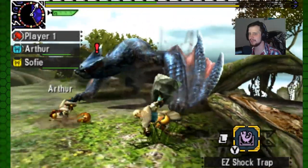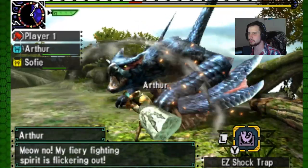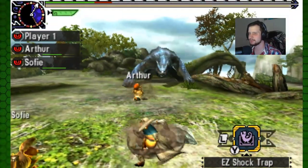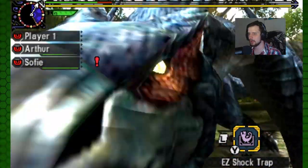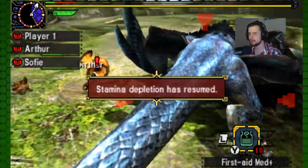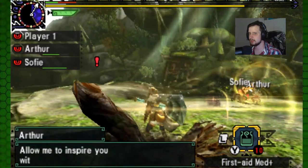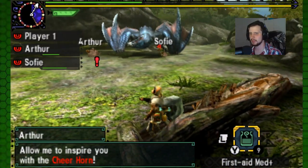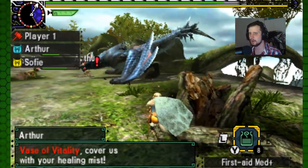That's what you get! Come on — son of a! I need heals guys, come on, do your job! Heal me — not stamina, I need heals! What's a cheer horn? What does inspire do? Vitality — oh god, and I just made him angry!